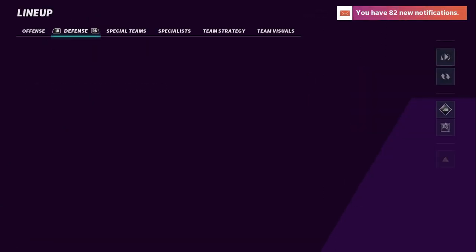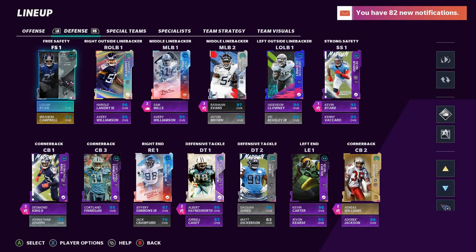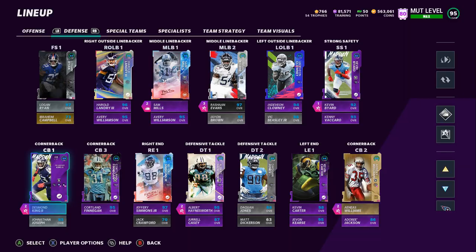So we had the upgrade on Tuesday with Desmond King, upgrade on Wednesday with Logan Ryan, Thursday with Derrick Henry, Friday we didn't get anything, and then Saturday we got Steve Hutchinson. Some good upgrades for the Titans here as of recent.